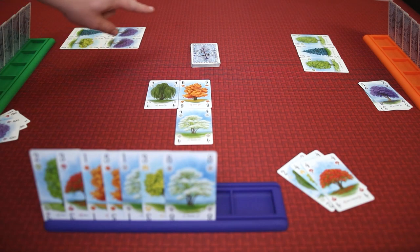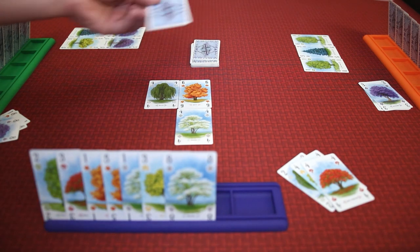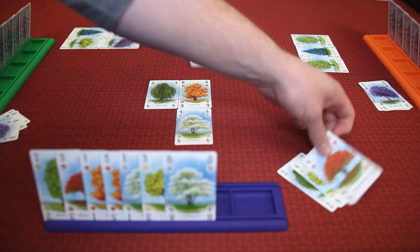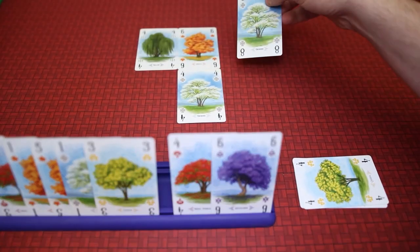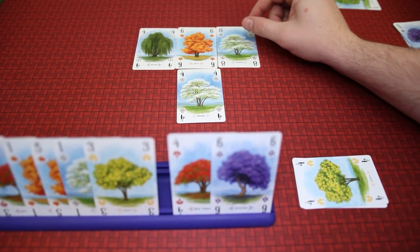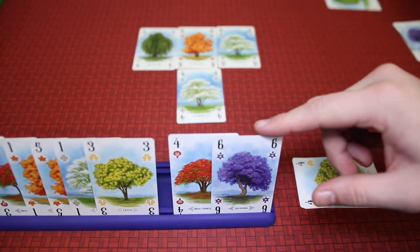You know what doesn't make my heart happy? Lies. And on top of that, the game is so simple. On your turn, you draw two cards. You could draw from the face-down deck or from any of the face-up discard piles. Then you take one of those cards and place it in your Arboretum adjacent to another tree, and the other card you discard to your face-up discard pile. And that's it. So easy. So simple. Such simple lies.